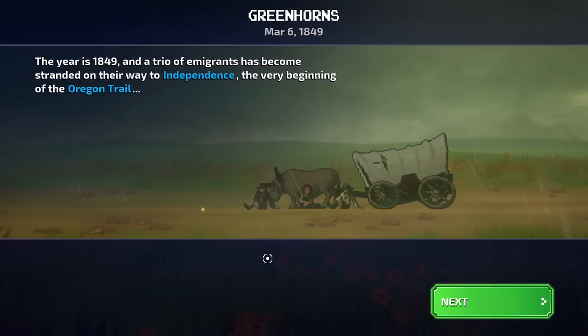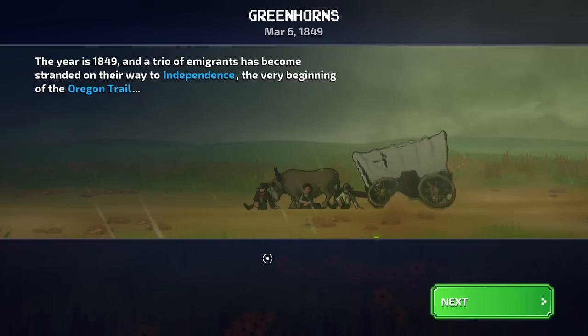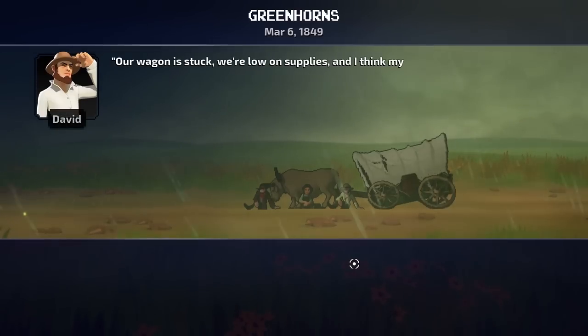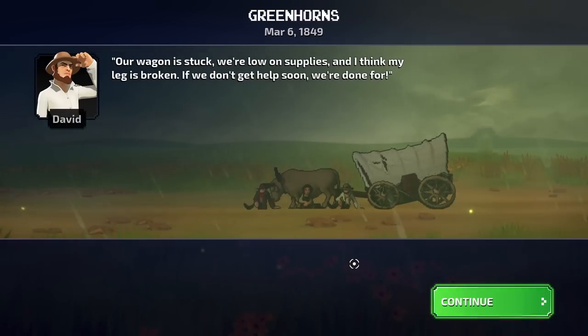We're the Greenhorns. It's March 6, 1849, and a trio of immigrants have become stranded on their way to Independence, the very beginning of the Oregon Trail. Let's begin. Our wagon's stuck and we're low on supplies. I think my leg's broken, and if we don't get help soon, we're done for.